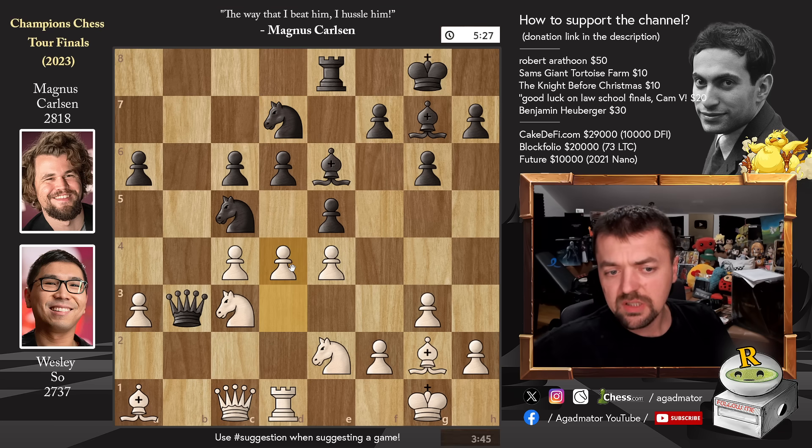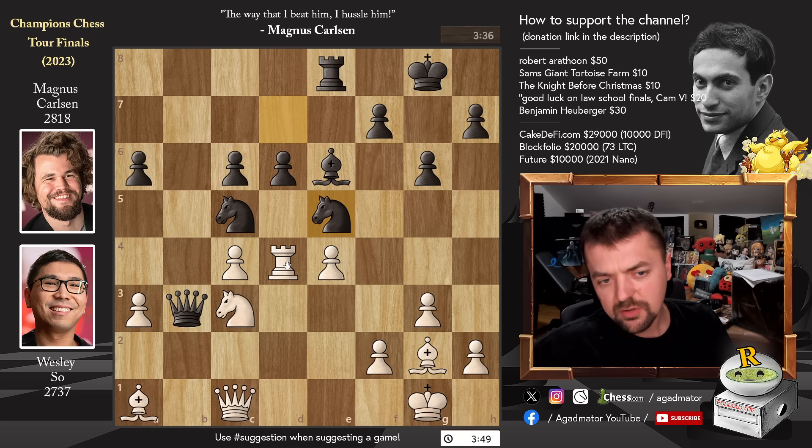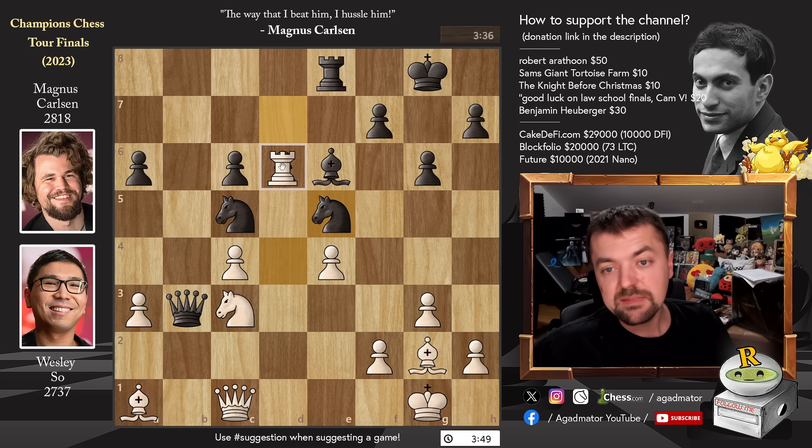Pawn to d4. For the moment you cannot capture on c4 as the knight on c5 is hanging, but still e captures on d4, knight captures, bishop captures, rook captures. Wesley goes after the d6 pawn as well. Magnus goes knight to e5 — it looks like you're just giving up the d6 pawn for the c4 pawn, but not really. Rook captures on d6 is played.